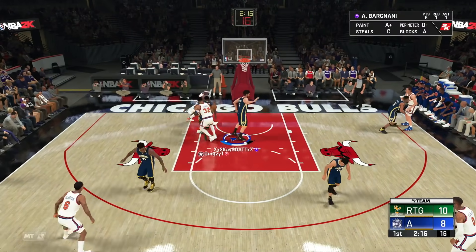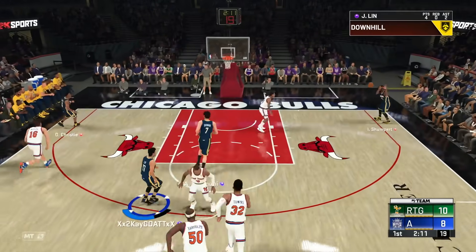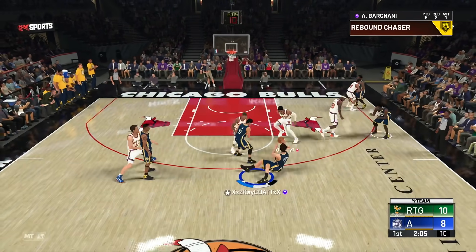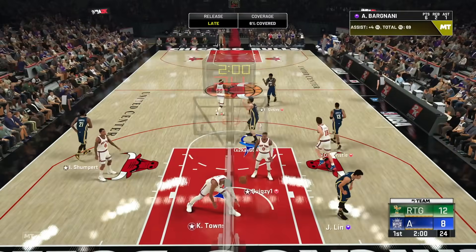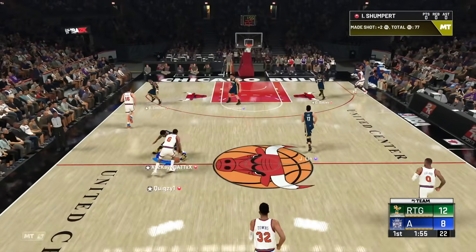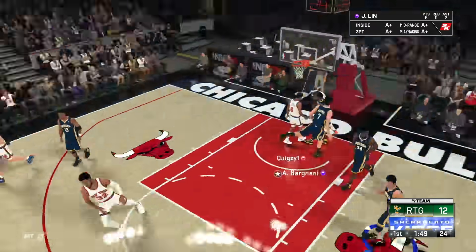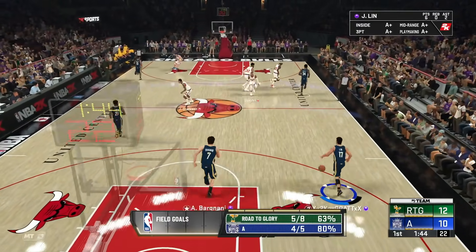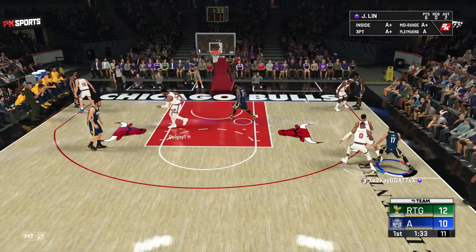Lin not having quick first step yet is a bit of a problem. Shumpert gets it in the corner for three — he cannot hit that one. Bargnani with a good dive, into Lin basket-side, and Jeremy Lin makes another layup. We have 12 points — six for Lin, six for Bargnani. We've got a four-point lead but we're letting him shoot 80% from the field. As soon as his percentage comes down, we're going to be so far ahead.